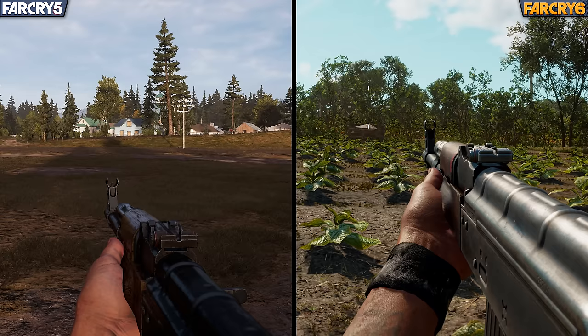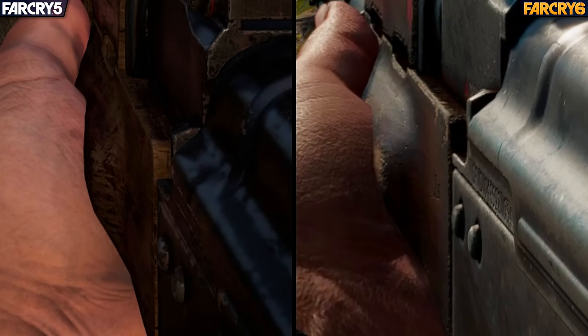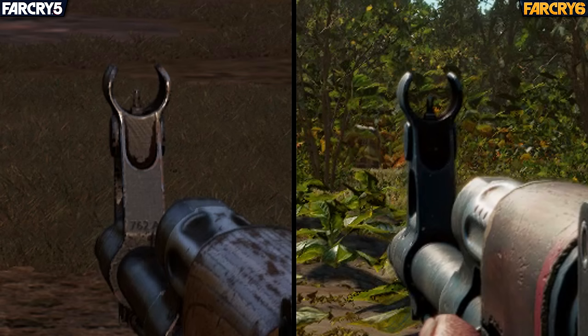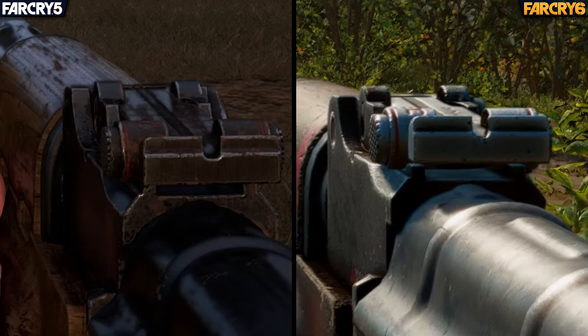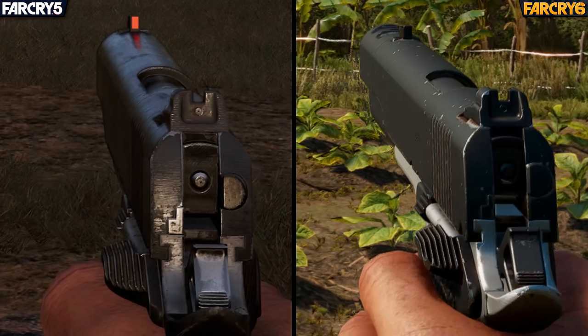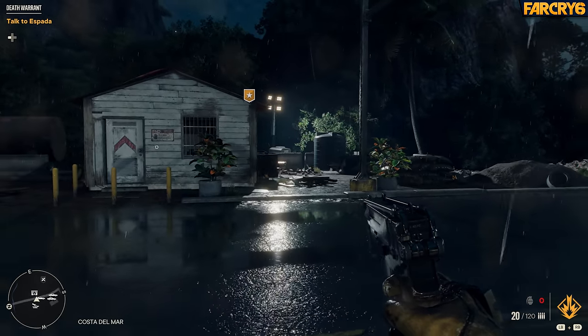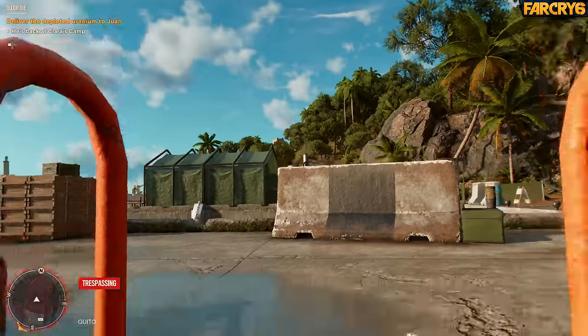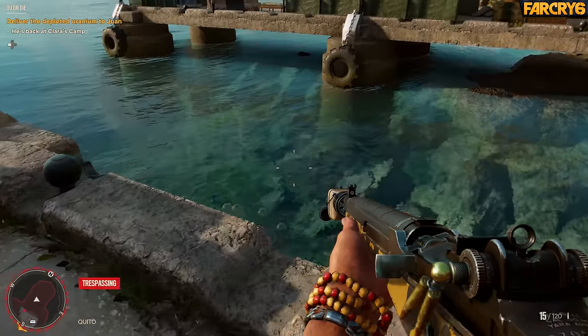Far Cry 6 has also removed the simulated depth-of-field effect for weapons appearing close to the camera, so you can make out details at the edge of the screen that would have otherwise been blurred out. The weapons are very clearly the same models, but with improved texture quality and a slight bump to geometric complexity. The simulated reflective surface of the metal finish for weapons like the hunting rifle and 1911 isn't as reflective in Far Cry 6 when dry, but all weapons are plenty reflective during rainy weather or after going for a swim — so this seems to be a conscious design decision rather than an unintentional removed effect.